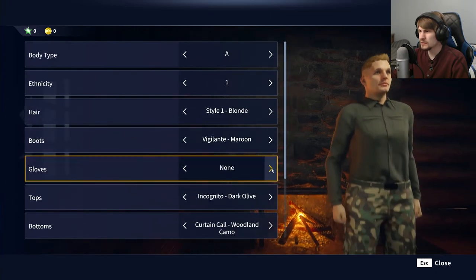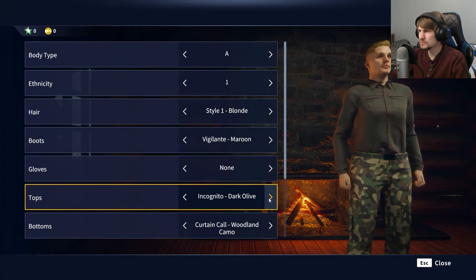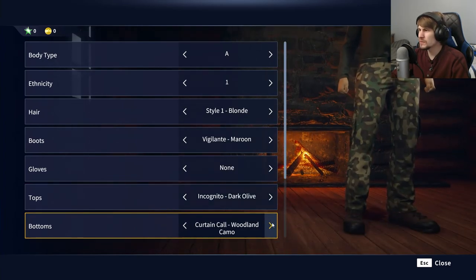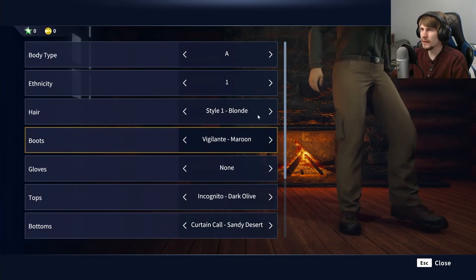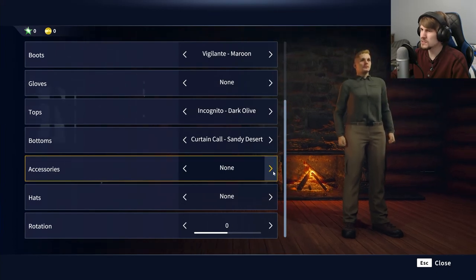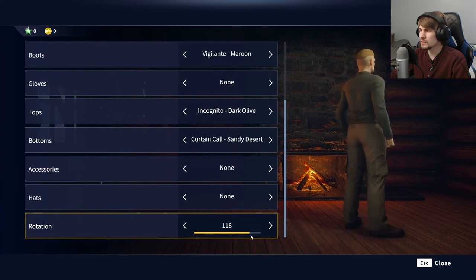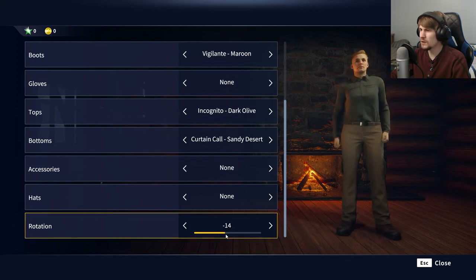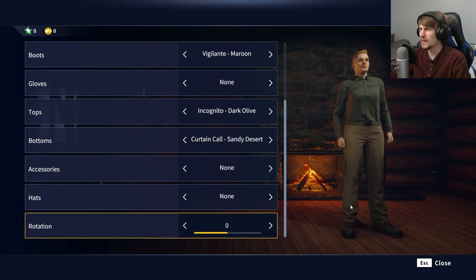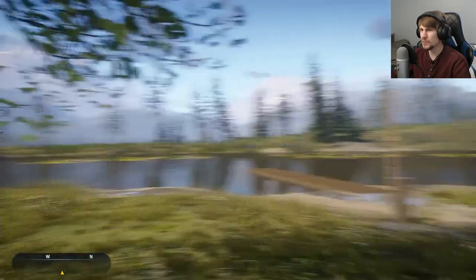Can't really change that. There are some weird choices for the design stuff already. Maybe there's stuff you can buy and unlock — I don't know. That's your rotate? There are some weird design choices, but that's at least the character creation wrapped up.